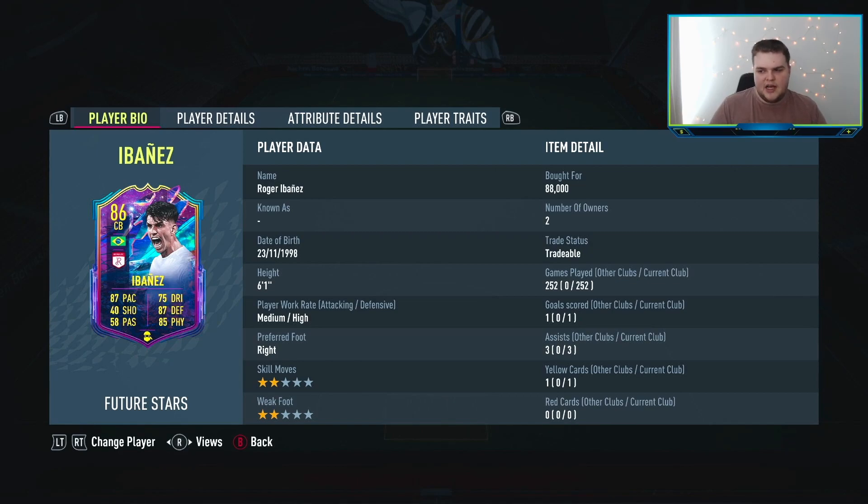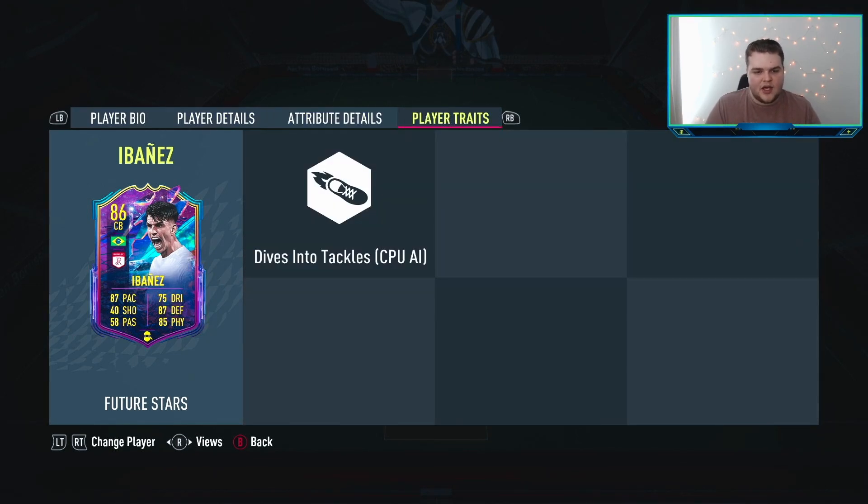We're going to be using a bit of a Serie A hybrid here, so this is very much Serie A mixed with La Liga. I've gone for Ibanez — he has featured in some squad builders so far. I've got 250 games on him. In the grand scheme of things meta-wise, he has dropped off a little bit, but on a 150k team you can pick him up for 18,500 coins, which is fantastic. He's got the Dives Into Tackles trait.